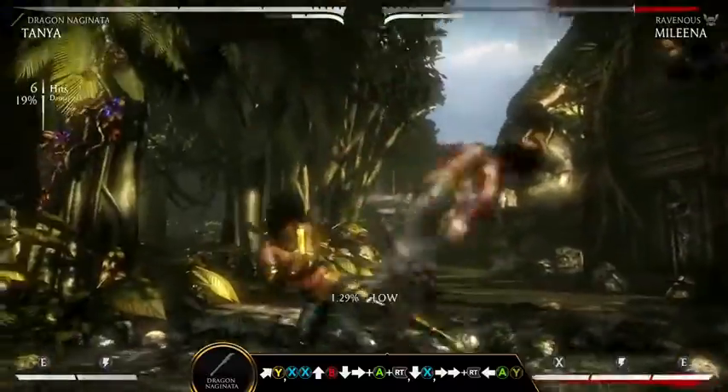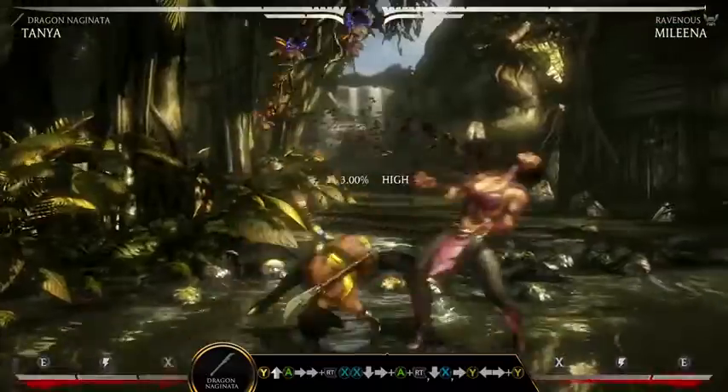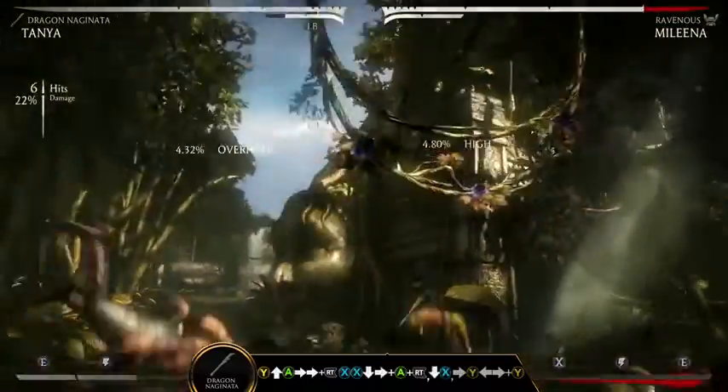Keep in mind what you choose to end your combo with. Staff Spin will push an enemy full screen, but Spin Cycle — Back A Y — will keep them closer for another mix-up.